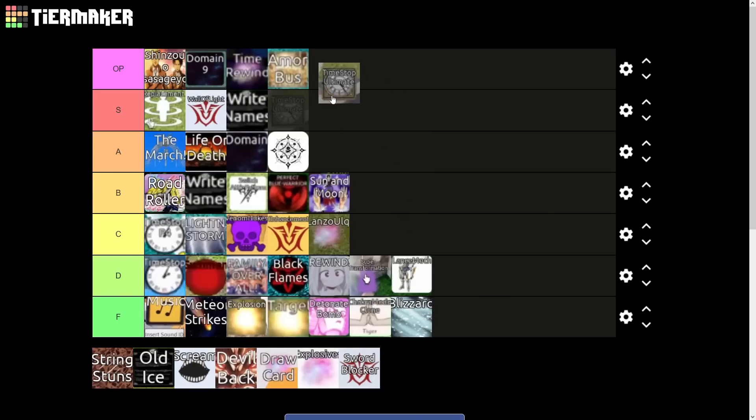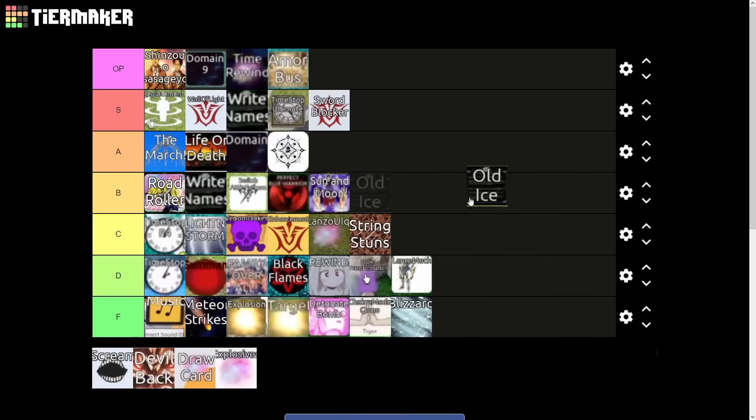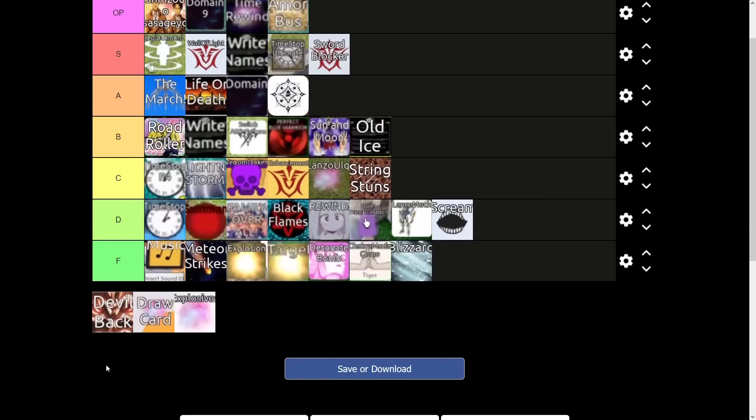Time Stop Ultimate is OP — it time stops all the enemies on the map. Same thing with Sword Blocker — both very very good abilities. String Stuns is decent, it might stun the enemies but it's just not that great overall — solid C tier. Old Ice is about the same, we'll give it B tier. Scream Summons is basically a slightly worse version of Summon, so we'll drop it lower in the D tier.